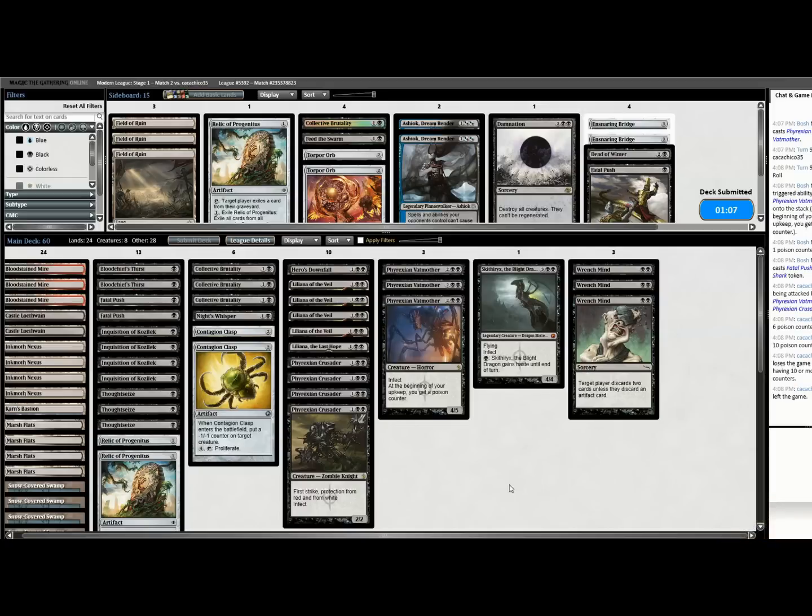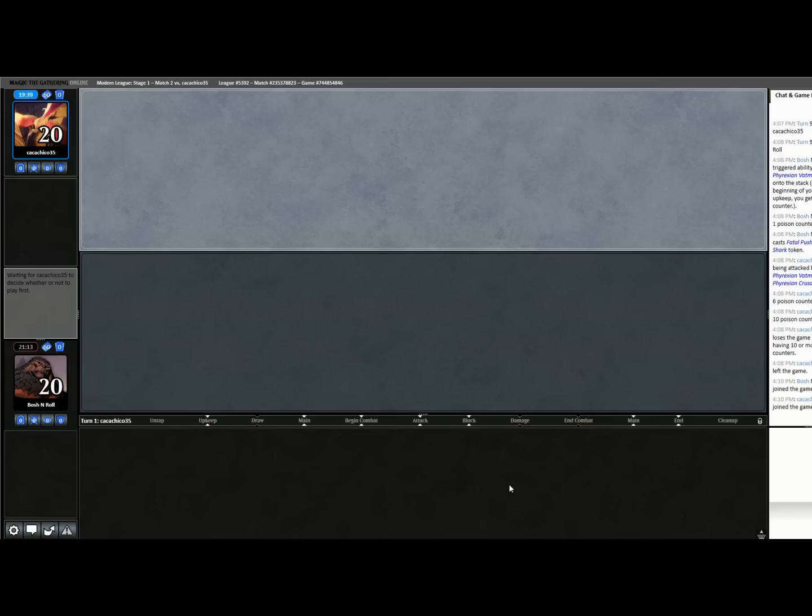That opening hand of Inquisition, Inquisition, Liliana — that's just classic Modern, that's Jund, that's Rack, that's Legacy playable in decks like Pox. You see that play in Eternal formats all the time. And it was really good — that early disruption set up getting over the finish line at the end.